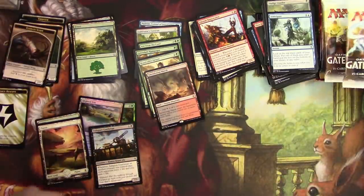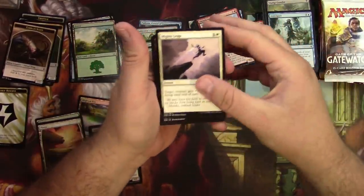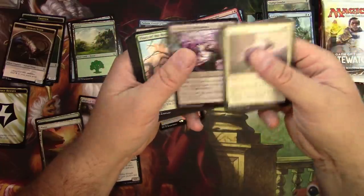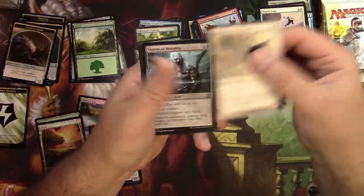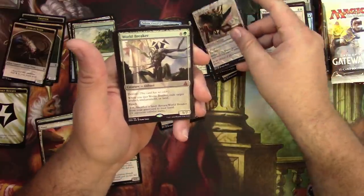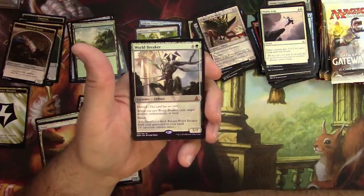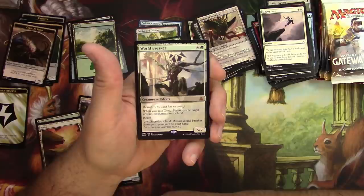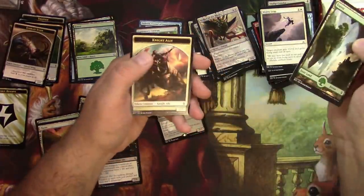Oath of the Gatewatch. Consuming Sinkhole, Cultivator Drone, Unnatural Endurance. Common, common, common, uncommon: Walker of the Wastes, Visions of Brutality, Brutal Ruin, In Their Wake — also brutal. And a World Breaker — a mythic! For seven you get a five-seven with the void. When you cast it, exile target artifact, enchantment, or land. It's got reach. Pay three, sacrifice a land, return World Breaker from graveyard to hand. Pretty good — I'm not sure it sees much play, but it's okay.